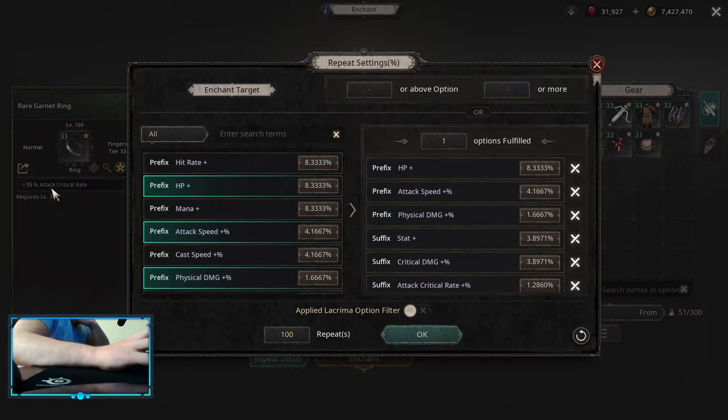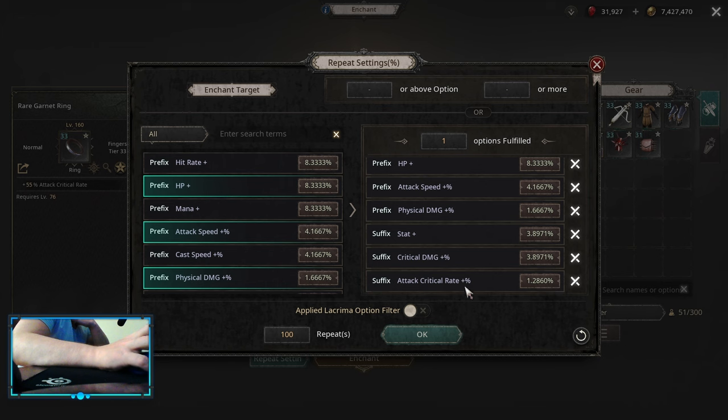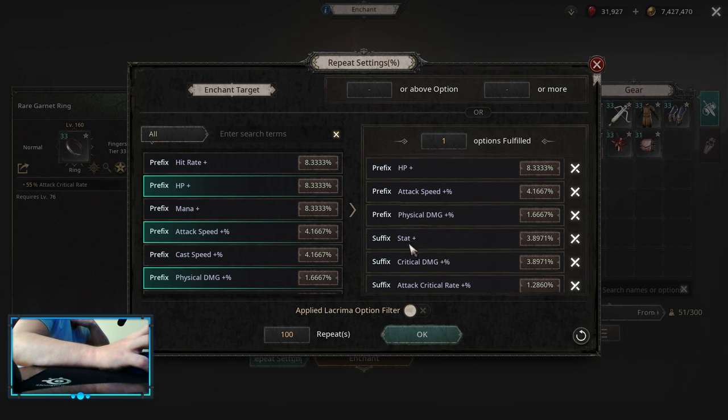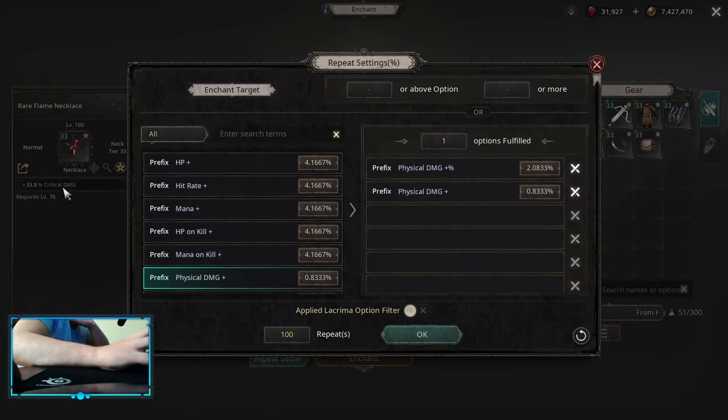For the rings we are looking for attack critical rate implicit rings, and on those you want attack critical rate multiplier, critical damage multiplier, physical damage multiplier, attack speed multiplier, and then whatever you can get — stats, resistances, or HP, whatever you need most. On the neck we are looking for a critical damage implicit neck, and on a non-authority neck there aren't many stats to roll, so you can only go for physical damage flat and physical damage multiplier. After that, pick up whatever you need most: resistances, HP, hit rate — it's up to you.